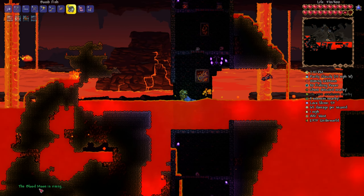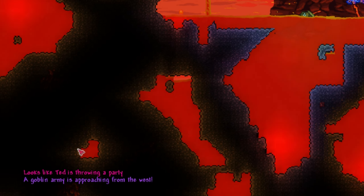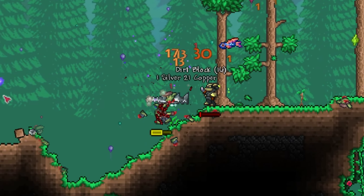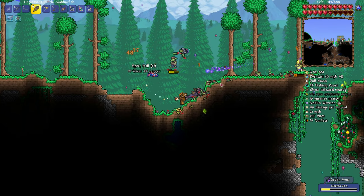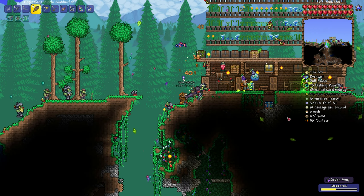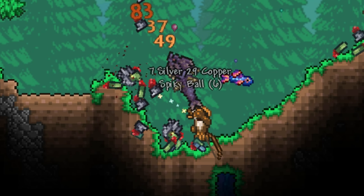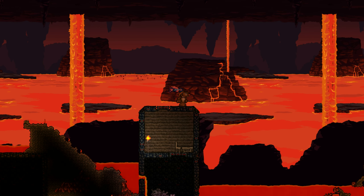Next, I want to build an arena for the Wall of Flesh. Naturally, I'll be fighting it on a lava shark, so I want the underworld to be mainly a huge lava ocean. We get invaded by another goblin army — they happen like clockwork at this point — and since they don't go away without you dealing with them, I have to commit yet another goblin genocide.